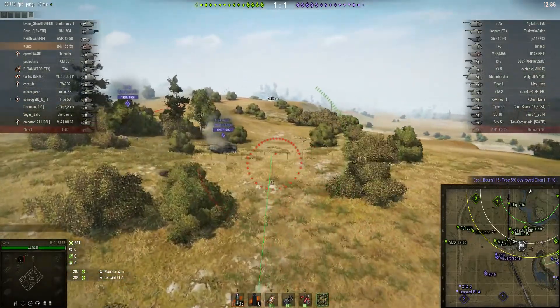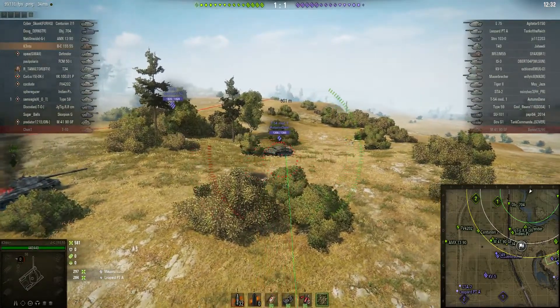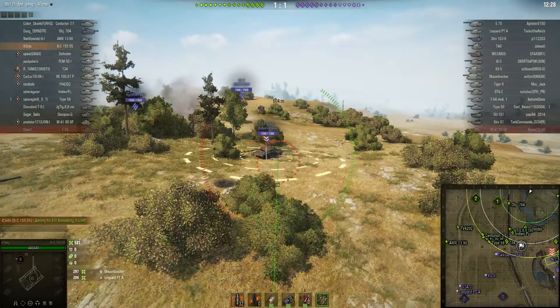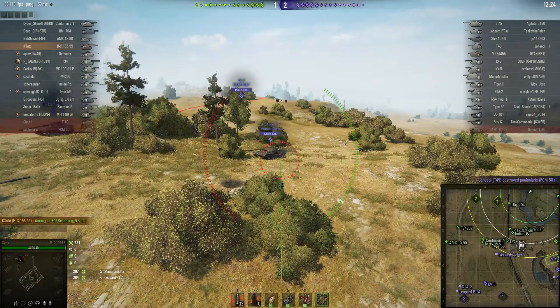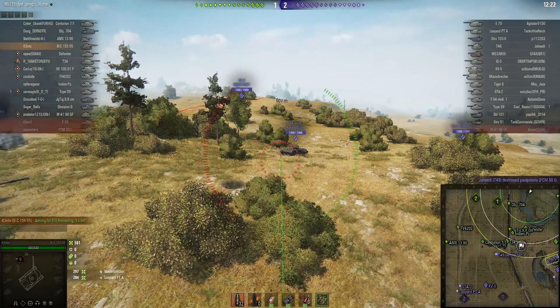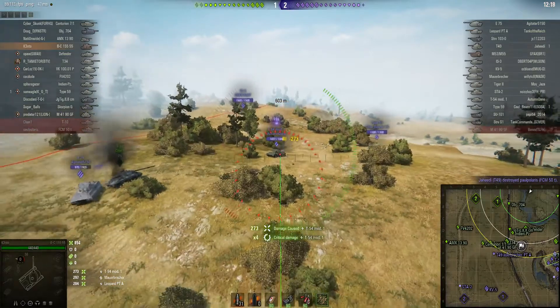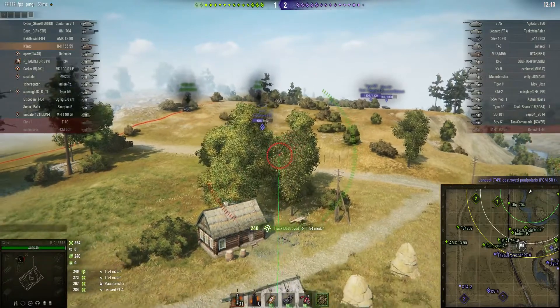Meanwhile further up at the front we've got a T-54 mod 1 and an E-75 facing off against Kento's team. It's almost reloaded — great thing about this artie, it does reload fairly quickly. Doesn't do a lot of damage but it reloads fast. Round out on the T-54 — direct hit right on the rear, 273 hit points, 4 critical hits. Probably took out his engine.